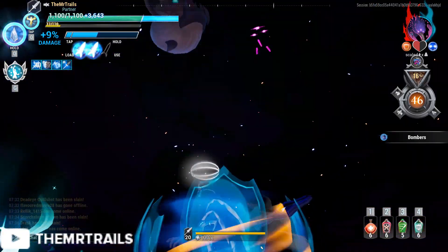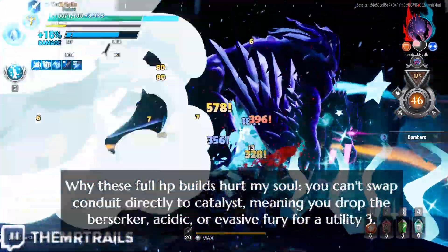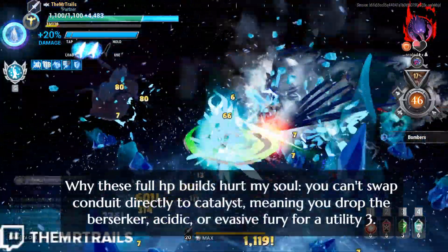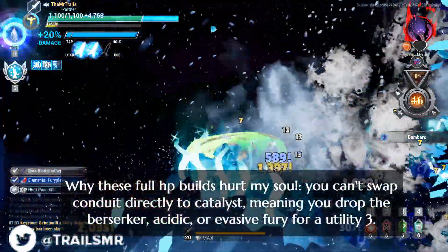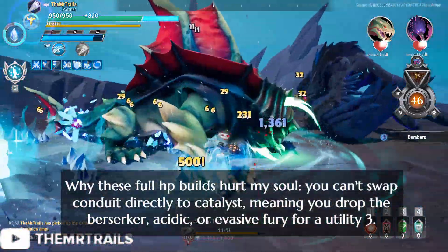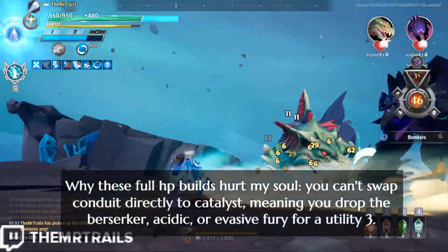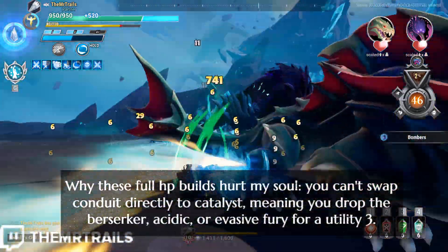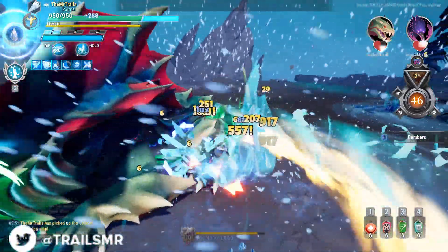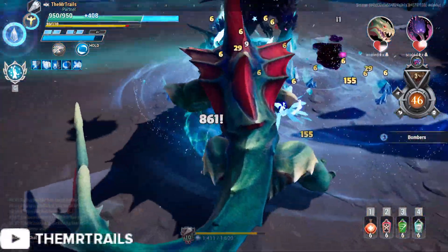We can use your preference for special with the Executioner Spearhead mod. My one major gripe about these full HP builds is that it's impossible to run Catalyst 6 instead of Conduit 6 while keeping all the other perks the same. A Catalyst version of the build would run Thrax's Helmet instead of the Rezakiri Helmet, and that gets stuck with a plus 3 utility cell rather than that sweet tech slot for Berserker, Evasive Fury, or Acidic. You do at least gain back those damage, attack speed, and wound damage buffs from running Catalyst, but it's still a bummer you can't have both.